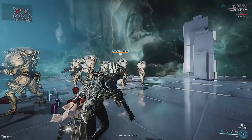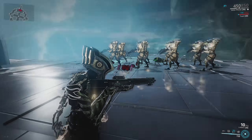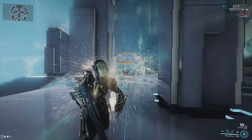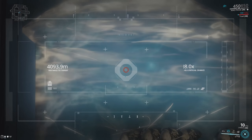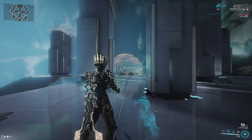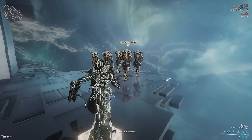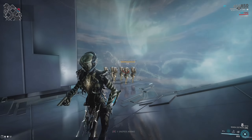Use your third ability to leave behind these little shards, cast your second ability, scope in fully, let go, and everything's dead. Boom. Mag sucks, by the way.